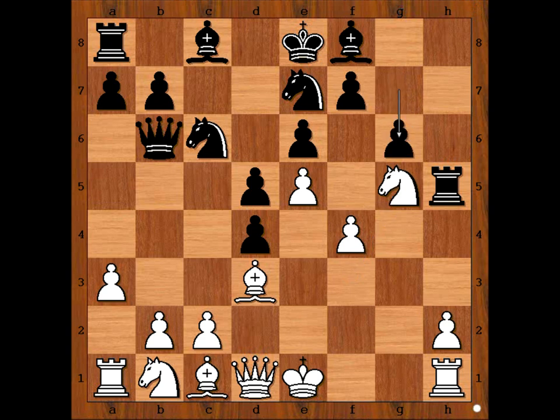It is white to move. How should white continue? Perhaps h4 comes to mind. But white was much, much more ambitious and sacrificed the knight on f7.